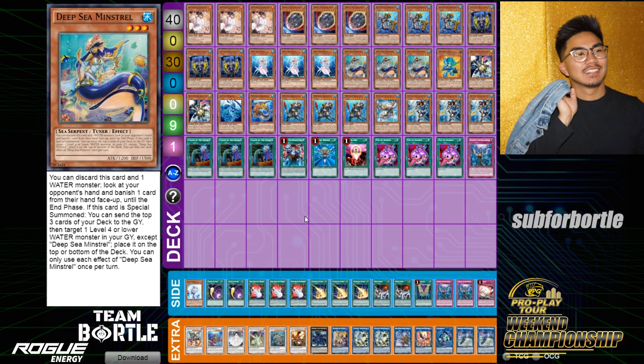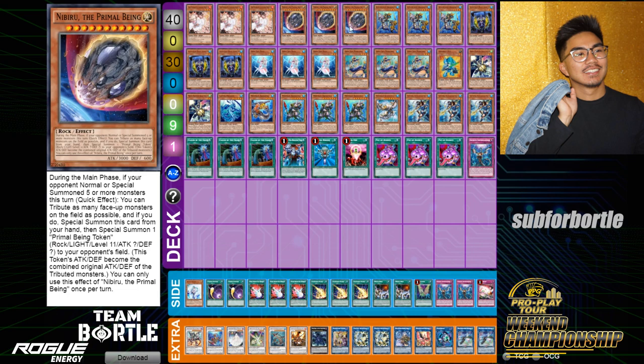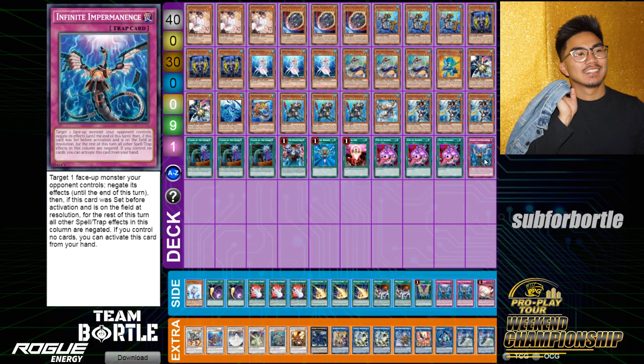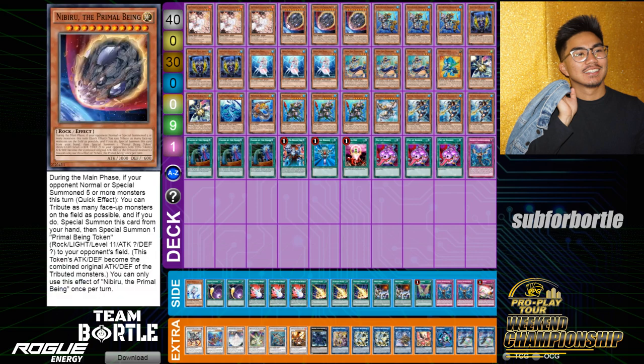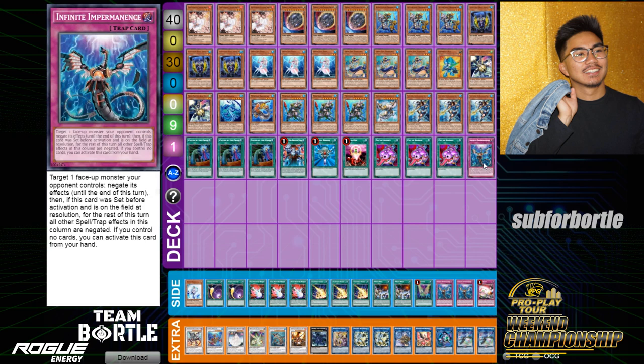I'll start off with the hand traps of choice: I play three Ash Blossom, three Nibiru, and one Imperm — seven hand traps total. Using the hypergeometric calculator, there's about a 64% chance of opening one hand trap in every hand. Basically, out of every three test hands you should open at least one. I needed this just to compete with the combo Elic deck, since they fold to one hand trap.